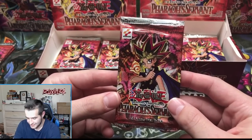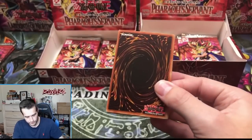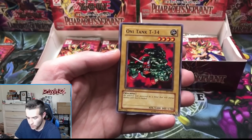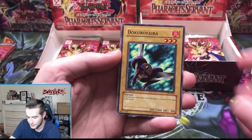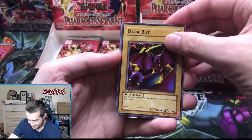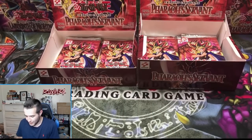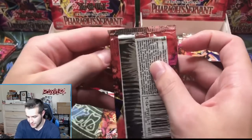Genzo — send your luck for the Genzo! Deep Sea Warrior, Oni-Tank Ruxan 34, Dokuro Yaiba, Dark Bat — and another Morphing Jar. We're pulling a lot of the same rares. Is it just me? Oh my goodness, so many of the same rares.